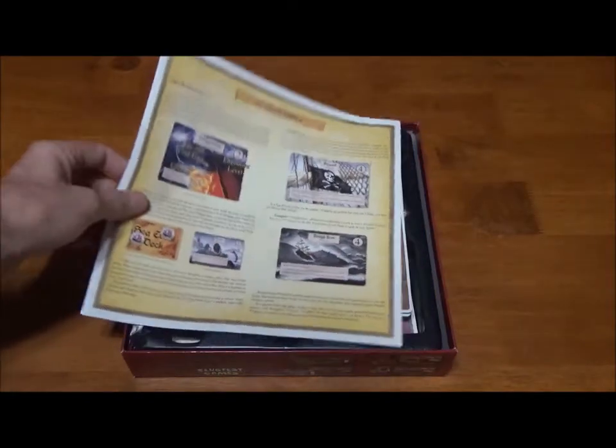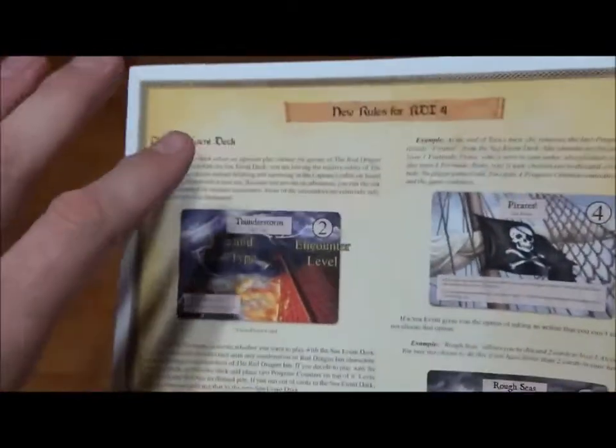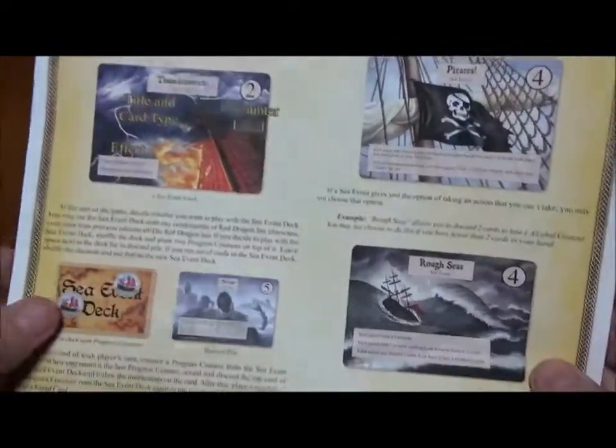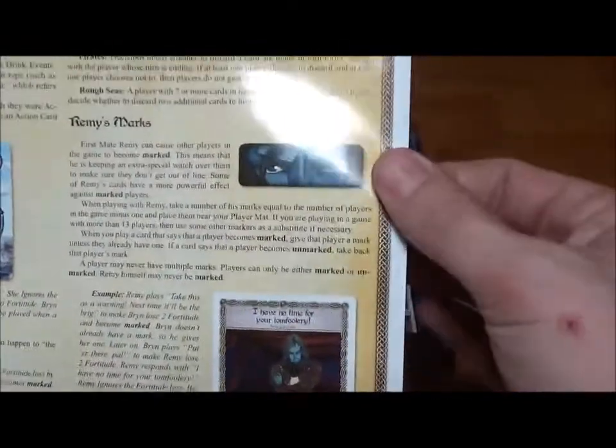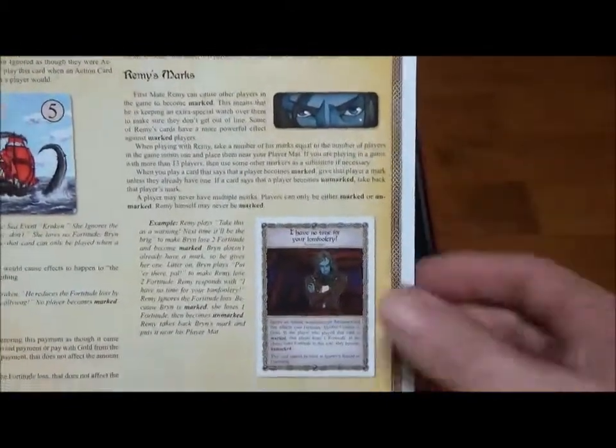Next we have the special rules flyer for Red Dragon Inn 4. This has the rules for the sea event deck — how to use it and how to play it throughout the game. The only new character in this set that has a new mechanic of his own is Remy, and there's a little section at the end on how to play Remy.